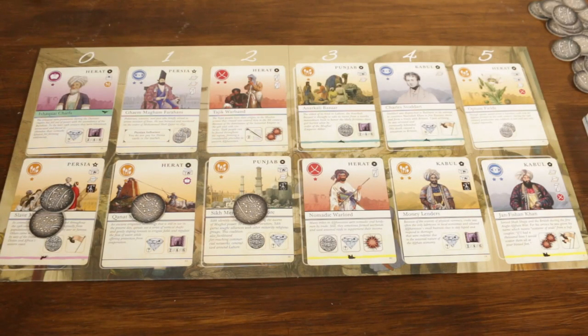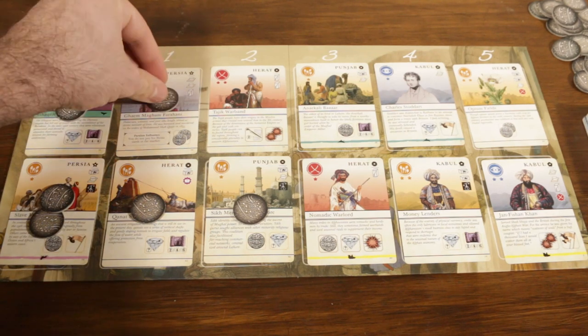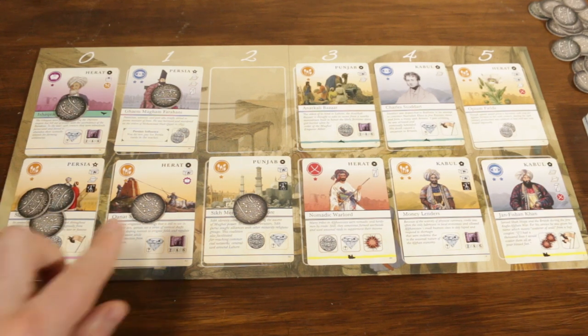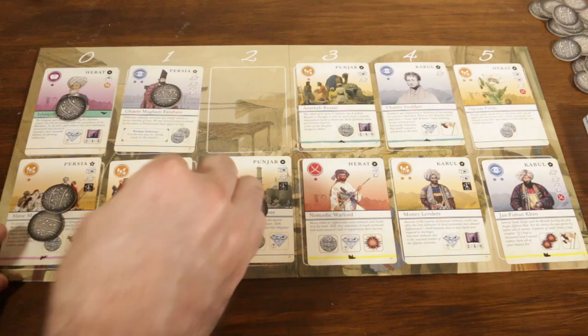Now that we've introduced the cards, let's take a look at the game's core actions. To purchase a card, the player is required to spend coins, and the cost of the card is equal to the number of cards before it in its row. Let's say our player wanted to take the Tajik Warband — the cost would be two coins, as there are two cards previous to it in the row. One coin is placed on Herat, the second coin is placed on Persia, and now that the payment has been made, the Tajik Warband card is taken into the player's hand. If a player ever takes a card that has coins on it, they take the coins into their hand as well.